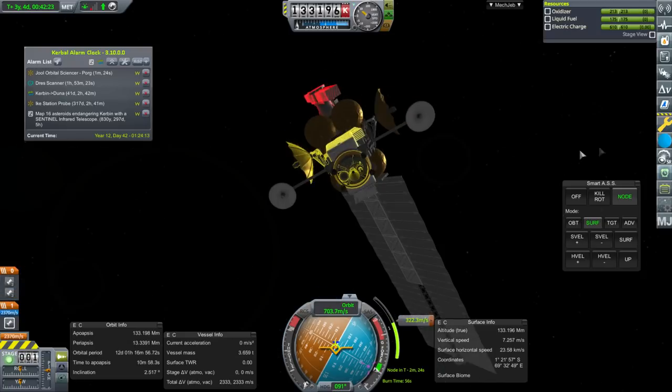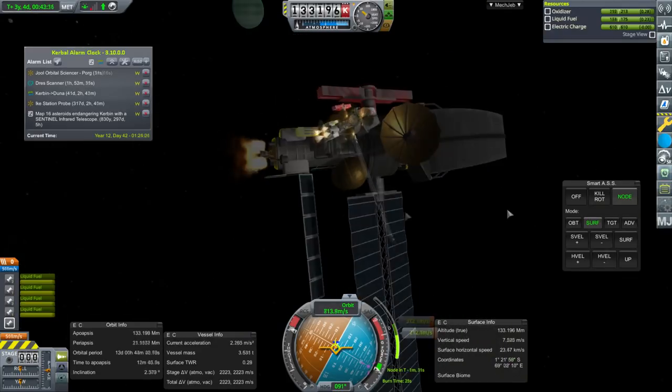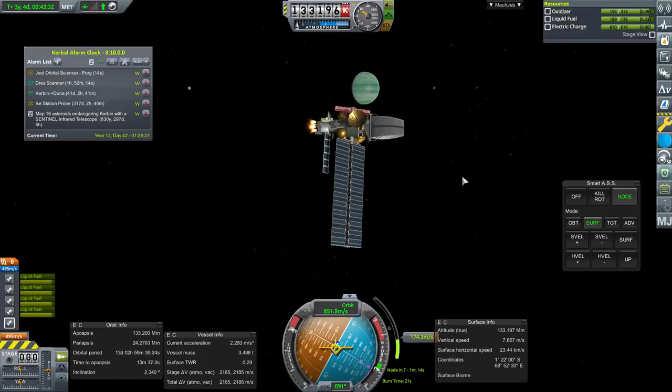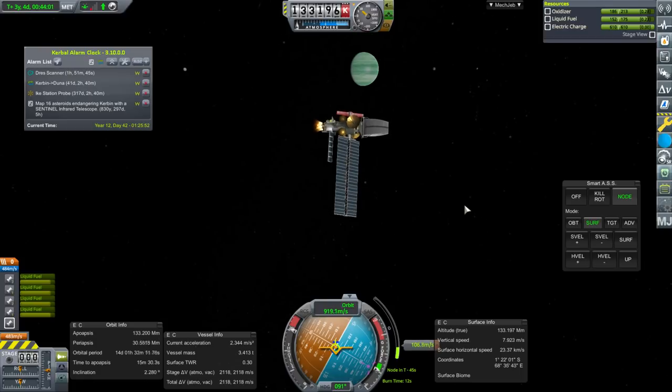We need to use the backup propulsion — the main propulsion system malfunctioned. The interesting thing about real solar system is that to get to the Moon in real solar system takes more effort than getting to Tylo and coming back. So it's going to be an interesting challenge. I've never actually sent a mission to Earth's Moon with the stock parts, so that's sort of why I'm looking forward to that.